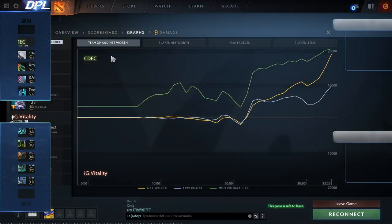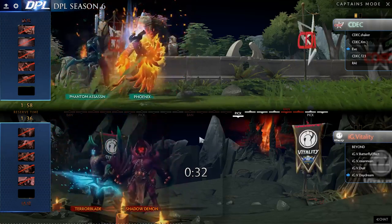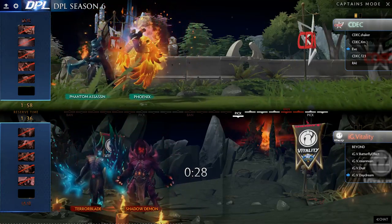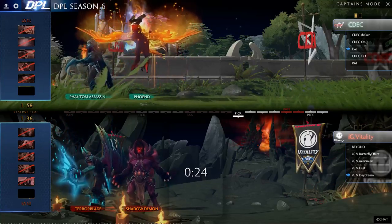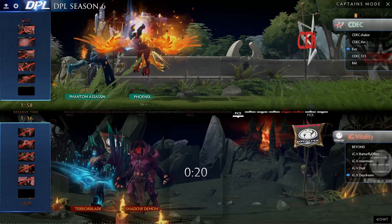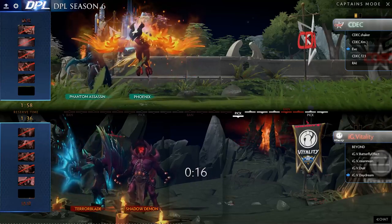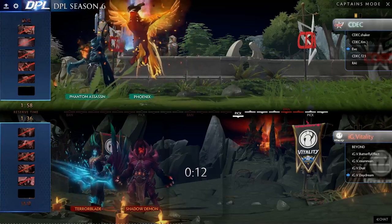Then you take a look over at IG Vitality with the Terrorblade and Shadow Demon. We'll see how long they're willing to wait on the Terrorblade to finally find a power spike to continue fighting through CDC. I'm not sure about this Terrorblade against the PA — it's definitely a tough fight. Sand King banned out, Centaur banned out — you don't want to give up that tanky hero.